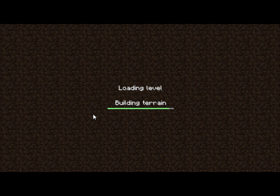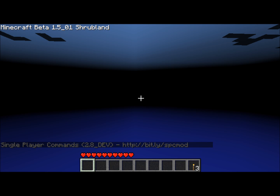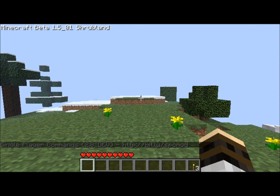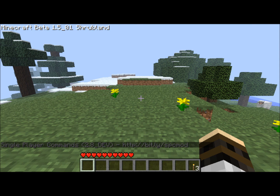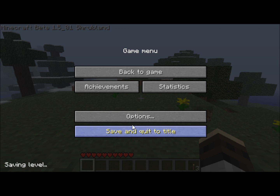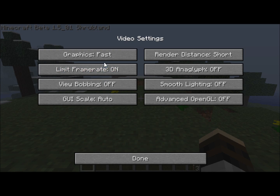With the update of Minecraft to 1.5, as most of you know, rain was added. And it has a very nice sound when it's raining, but it only plays on Fancy. So, with this mod, you can actually get the sound to play even when the graphics are set to Fast.